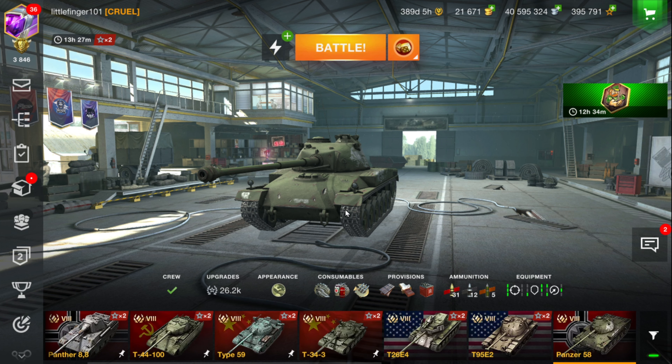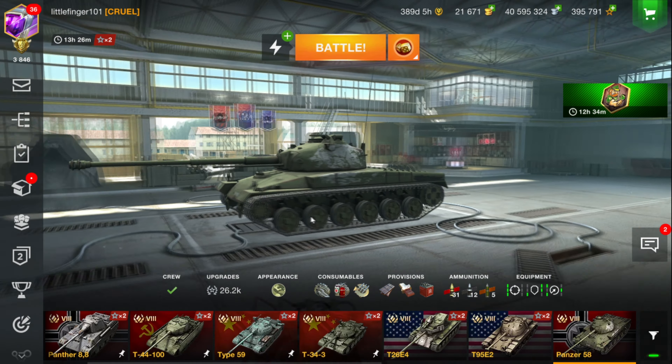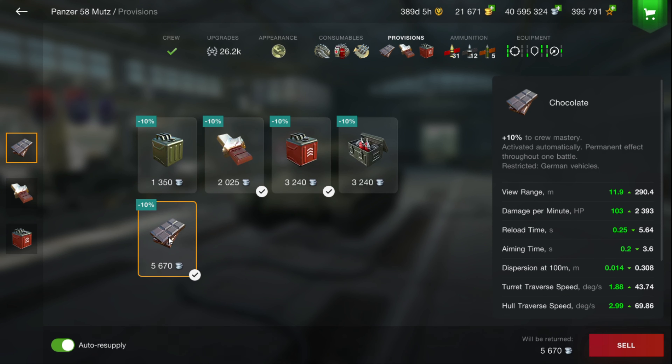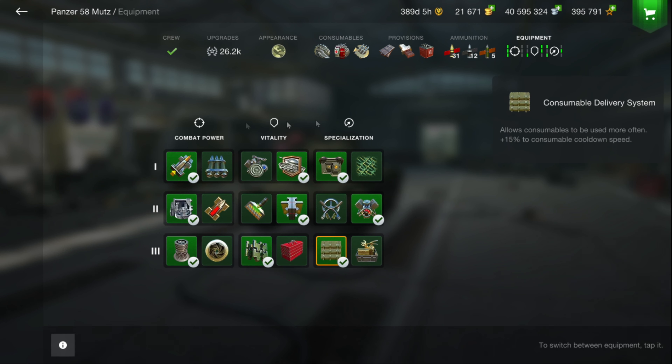For those of you following me on Discord, I've been struggling a little bit with lag. I want to run through the provisions here: chocolate bar, improved fuel, chocolate, and ammunition — 31, 12, and 5. Always remember, guys, to switch the premiums over to credits and equipment.